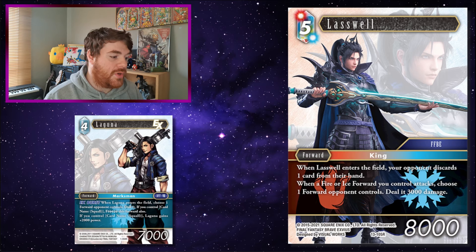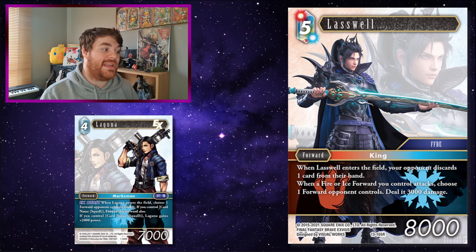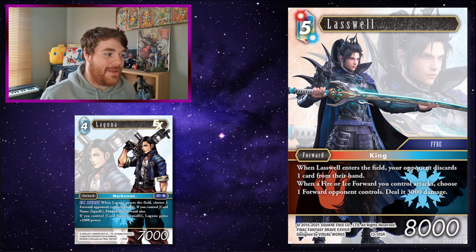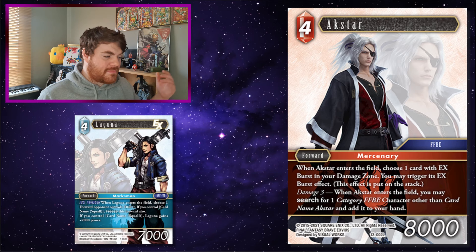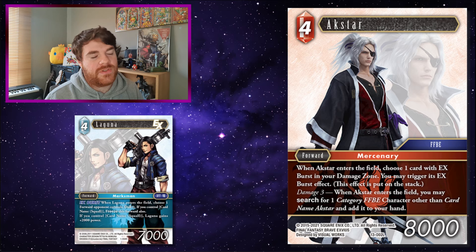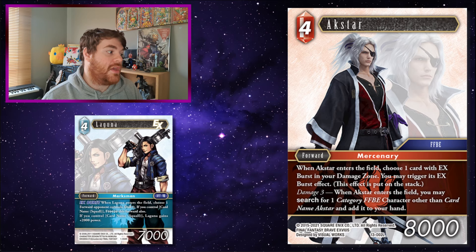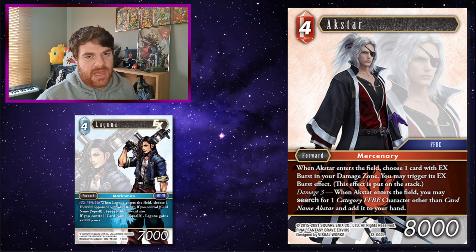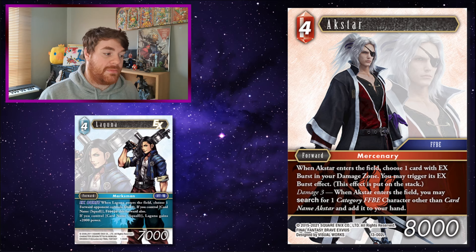And Lasswell! When a Fire or Ice forward you control attacks, choose a forward your opponent controls and deal 3,000 damage. Laguna can already become a 9k with Squall on the field, but even if he doesn't, just having Laguna attack and dealing 3k to something means Laguna is effectively trading up to a 10k, which makes him a lot more powerful. Lasswell is Fire Ice, and those are the two main elements of the FF8 deck — Irvine and Selfie in Fire, and pretty much everything else in Ice — so Lasswell fits nicely into that style. There are also a lot of good EX bursts centered around the FF8 engine: the Search Selfie, Quistis, and others. Fire Ice does EX bursts really, really well, and Laguna is a decent one, especially if you have the Squall backup.